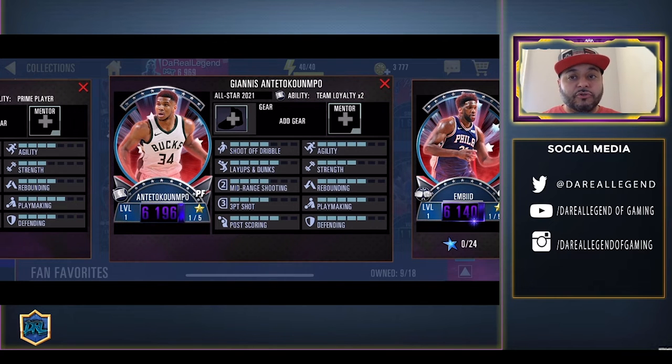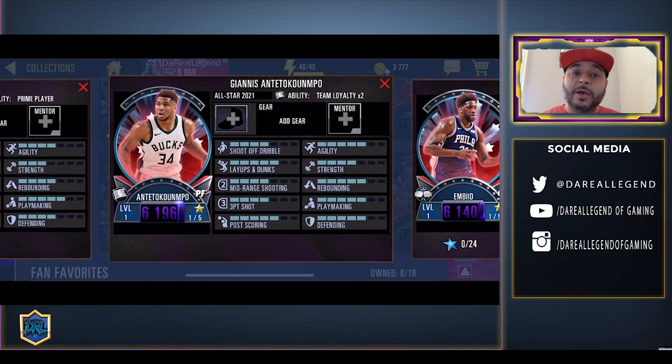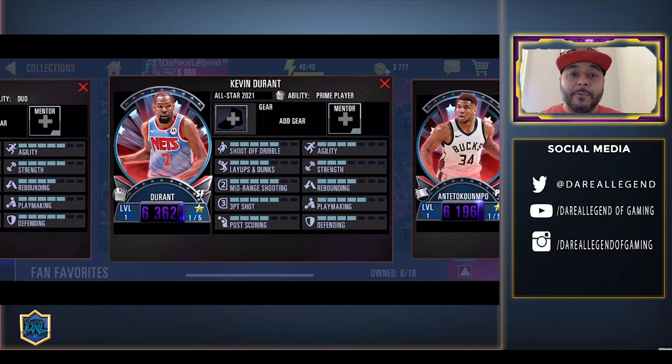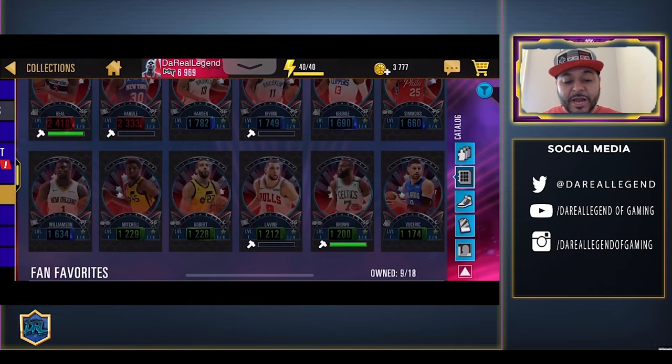Now Giannis — I'm going to tell you right now — if 2K Mobile drops their All-Star game MVP card like they did last year for Kawhi Leonard, then we could be seeing our first diamond player being Giannis. That's going to be insane. And usually those cards get prime player balls, which means that diamond will be good even when Pink Diamond comes out. Then we got Onyx Kevin Durant with the prime player ability — so this KD will hold you down even when diamonds drop. I want this Kevin Durant. And then we got LeBron James, who has the dual ability with Anthony Davis.